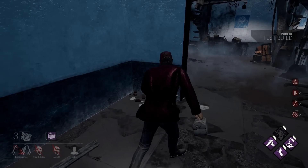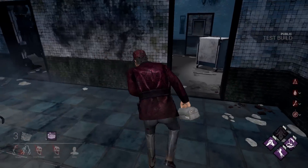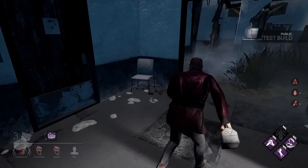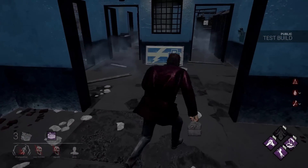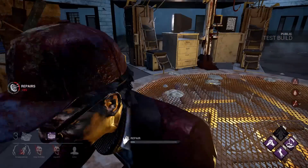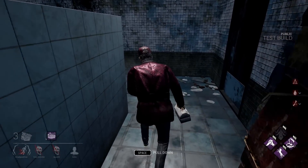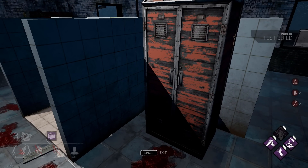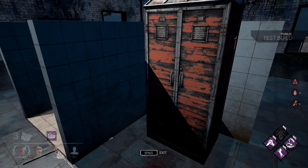Coming out of the closet — there's two hooks over here so definitely don't get myself in this situation. That generator is done so I don't have to worry about getting down there, and now I can be healed — easy as that. If I can get to the basement or just find a random chest with a medkit in it I'll be happy. I have no Dead Hard or anything so I'm kind of just stuck.